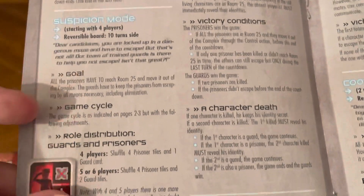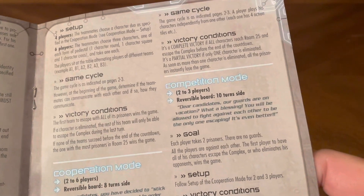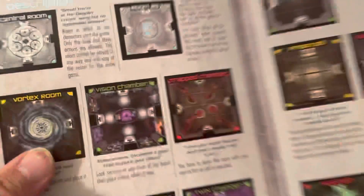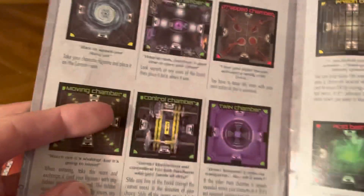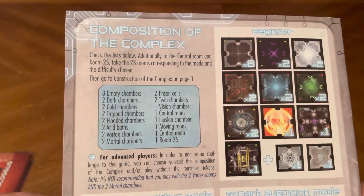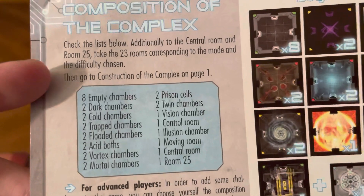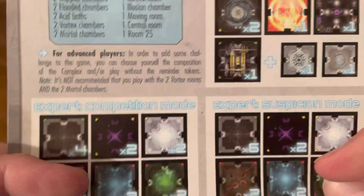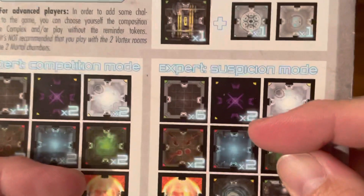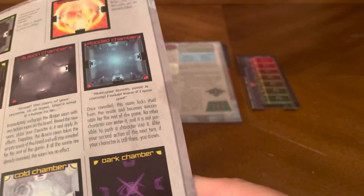Game modes include suspicion mode, team mode, cooperation, cooperative mode, competition mode, and solo mode. The rulebook gives a description of every tile. The composition of the complex tells you how many rooms to use depending on the number of players. The rulebook is a total of seven or eight pages long — quick and easy game to learn.